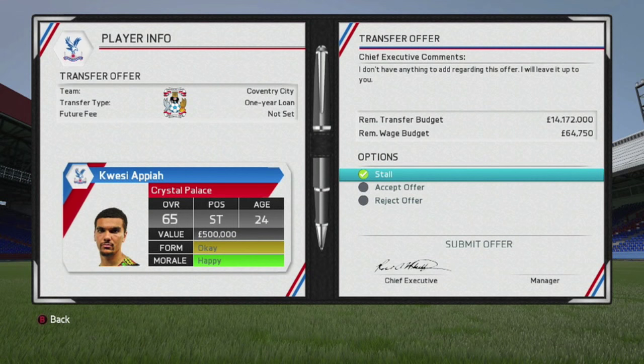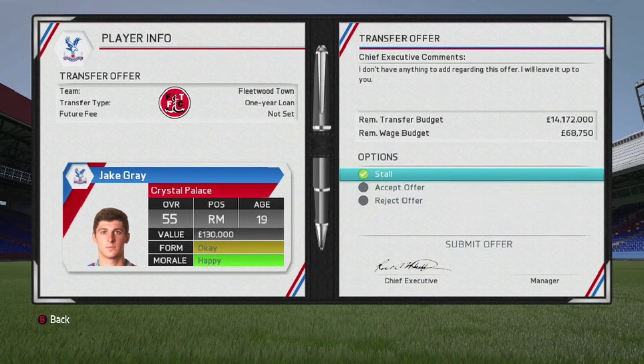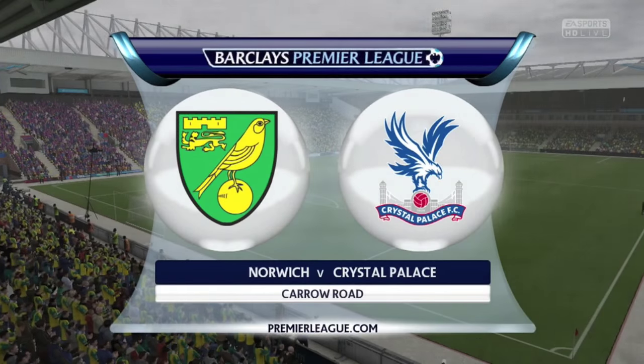Offers are coming in for some of the youngsters. Quessi Apaya — we loan-listed him; he's got plenty of potential and I don't want to let him go permanently. He joined Coventry City on loan. Jake Gray, the young 19-year-old right midfielder, joined Fleetwood for the season as well. That means it's opening day — Saturday 8th of August, Norwich versus Crystal Palace at Carrow Road.